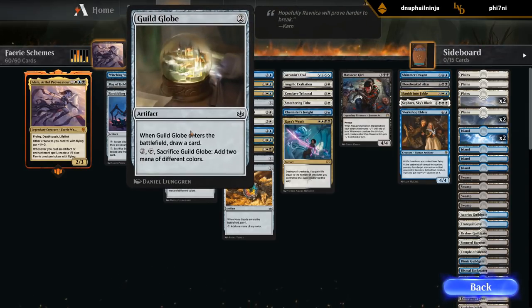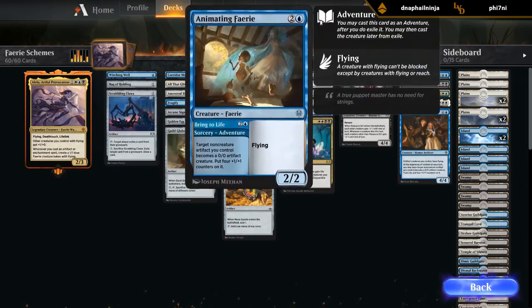At 3 mana we get Animating Fairy, one of the adventure cards. The adventure half can turn a non-creature artifact we control into a 4/4 creature, putting four +1/+1 counters on it. Afterwards we can still cast the 3-mana 2/2 flyer, or we can just cast the 3-mana 2/2 flyer to begin with. So that's pretty neat.